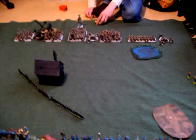Starting with his deployment: from the right he has a cannon, then a unit of 20 thunderers, then a unit of great weapon warriors with his battle standard bearer in it, then an organ gun with a rune that lets you reroll an artillery dice, then a big block of dwarf warriors, behind that a gyrocopter, then a unit of hammers, and to the far left a unit of ironbreakers.